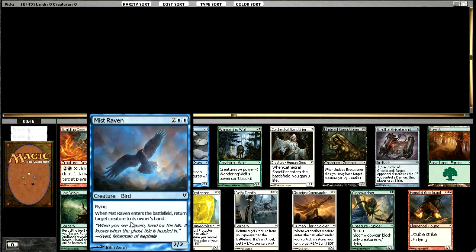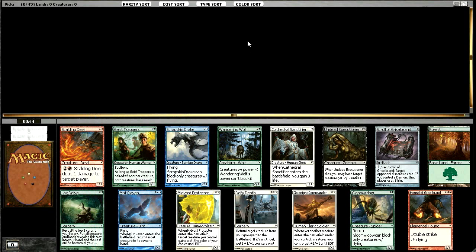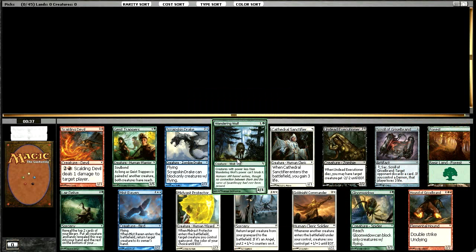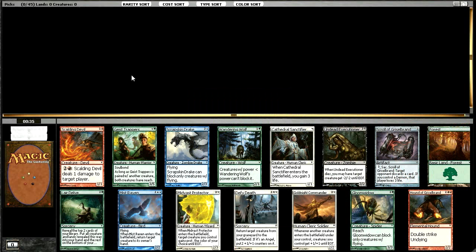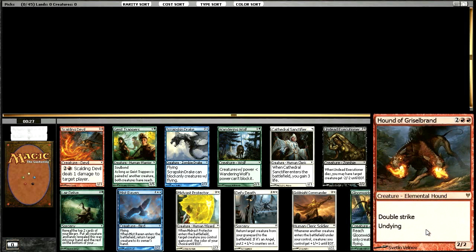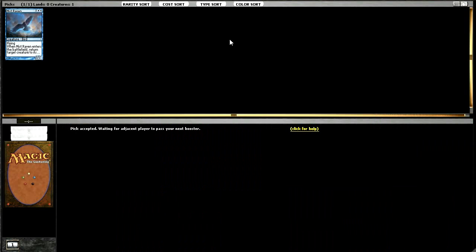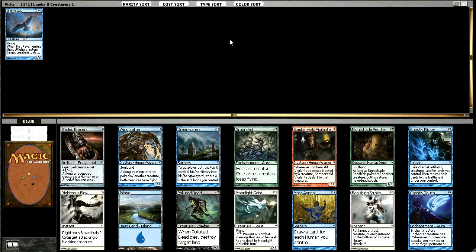Let's see if the run good can continue. We have a Mistraven right off the bat. This is actually a fairly stacked pack: a Mistraven, a Gloomwidow, Hound of Griselbrand is awesome, Gold Knight Commander — sweet. I really like Defy Death, there's even a Wandering Wolf. I'm going to end up taking the Mistraven because I'm just a sucker for that card. Hound of Griselbrand is probably right up there with it — it's just a really nice threat — but Mistraven is just the card I always want to open and want to play, so we're taking it.